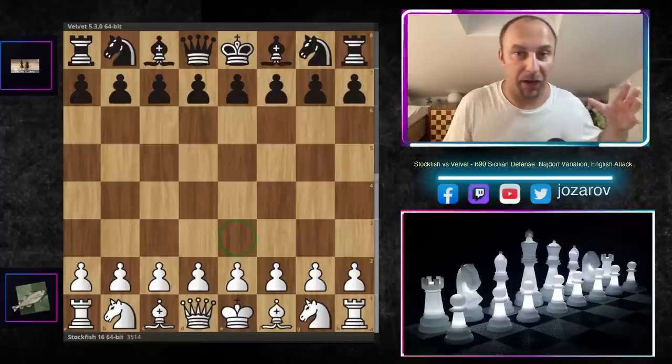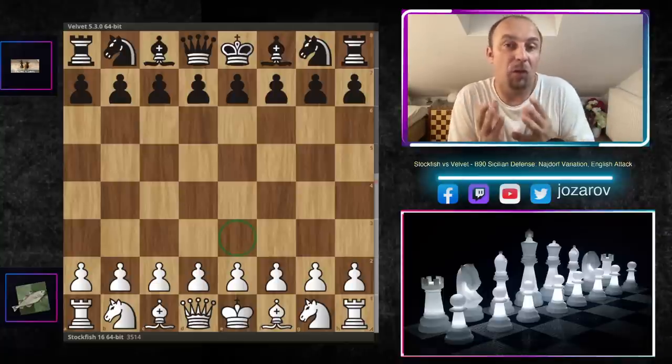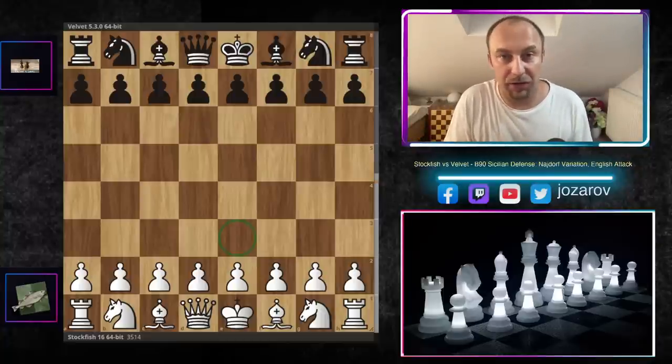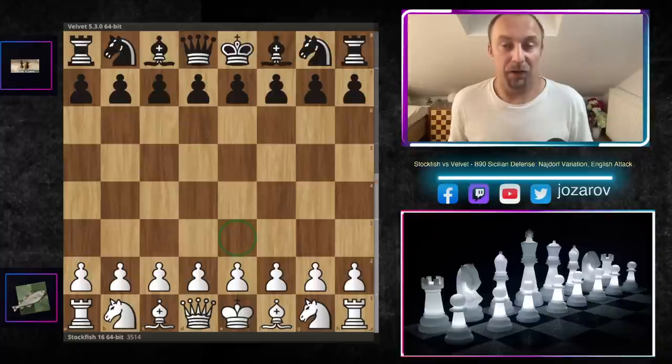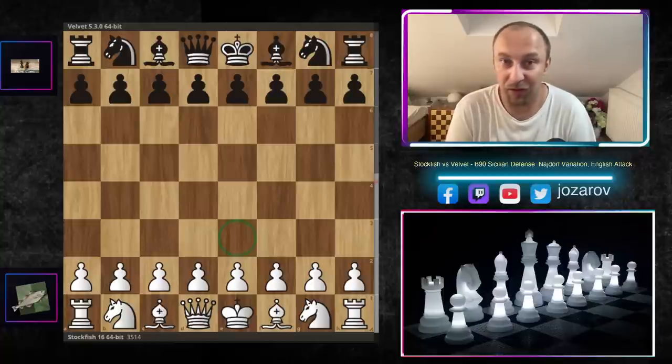Whenever we play chess, we try to secure the king by castling — kingside, queenside, or keeping it in the center in blocked positions. But I would never open the position with my king in the center. That's exactly what Stockfish did here, breaking the most important rule. Pay attention to how Stockfish played this beautiful game against the Velvet chess engine.